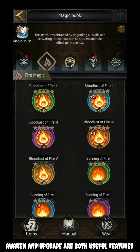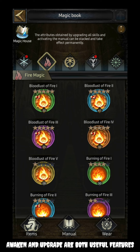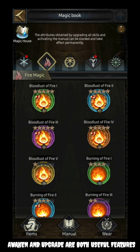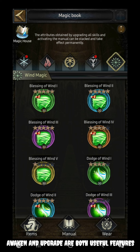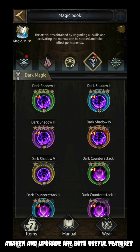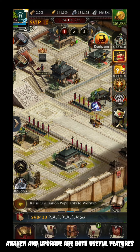For my recommendation, for both offensive and defensive battle, the blast of fire and the blessing of wind are the best books available. Apart from this, you can also use dark shadow if you are going for a siege hit on a solo basis — it is effective in that situation as well.